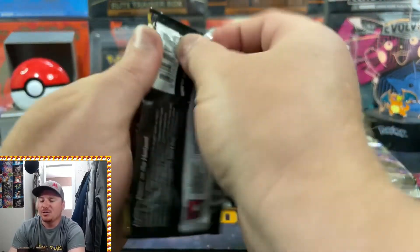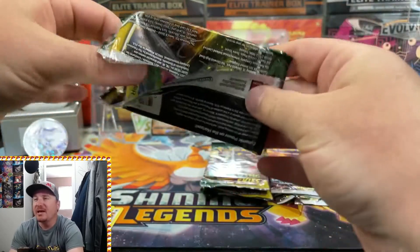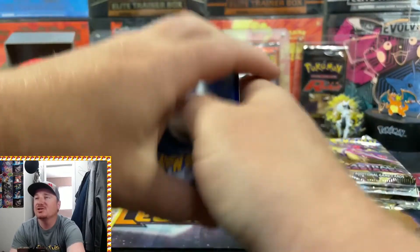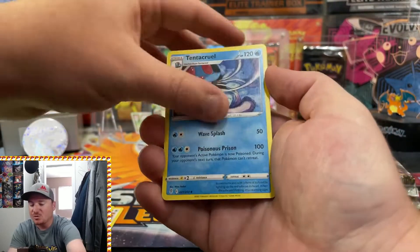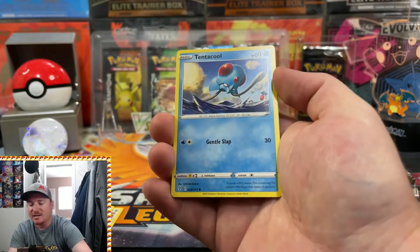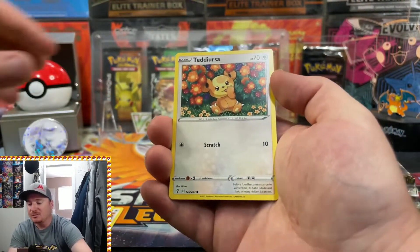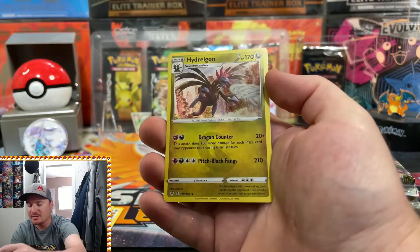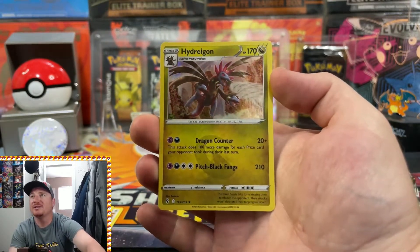Have you guys gotten your hands on these Divergent Power Tins? They are just releasing this weekend. If you guys have the opportunity to pick some up in stores, I definitely recommend it. Plenty of online retailers as well have them for even a better price than what you're going to find at Target or Walmart. But the pack selection in these are absolutely great. We've got a Reverse Holo Pinsir, and a Holo Hydreigon — our first Holo hit of the day.